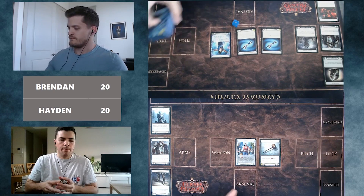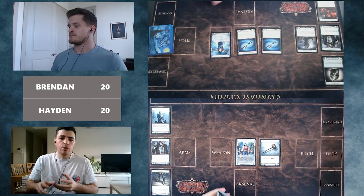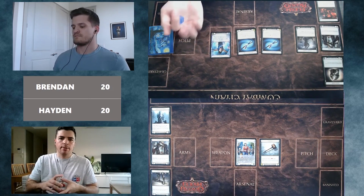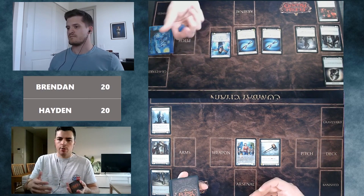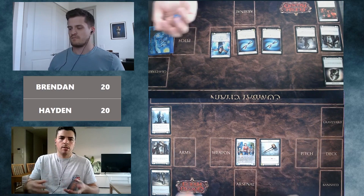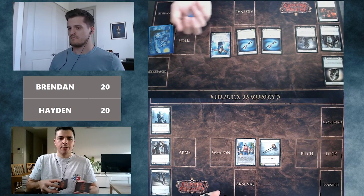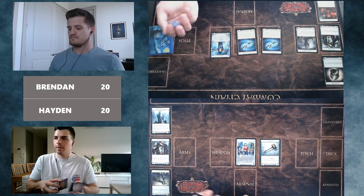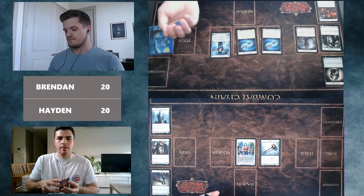One thing about Welcome to Wraith Sealed — and Sealed in general — is you can have two decks pretty close to one another in power level. It's about how you craft that final 30 cards and set up a game plan during games to get the victory. Hayden calls odd on the dice.